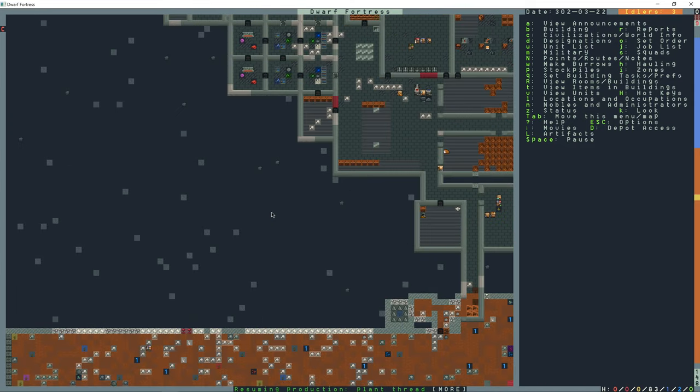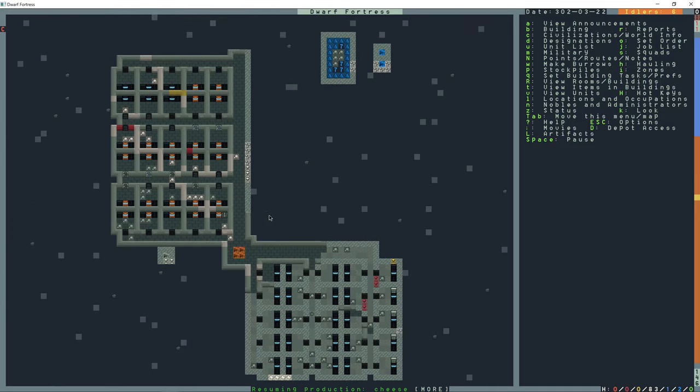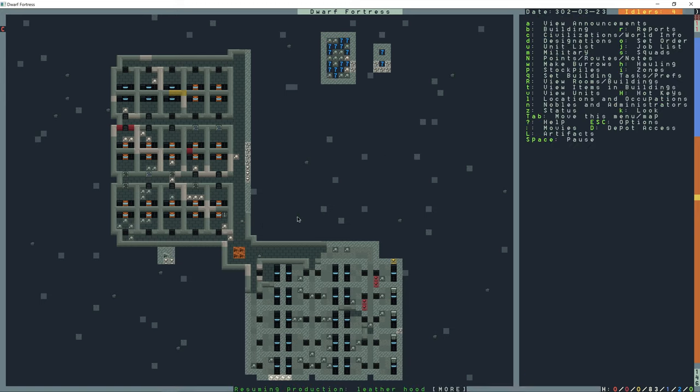There's a lot of work going on in the fortress right now. They're making the bedrooms here. Once most of these beds are in, I'll start designating these as rooms. You click on the bed to make it a room, press enter, no other options need to be set - somebody will auto pick up that room.